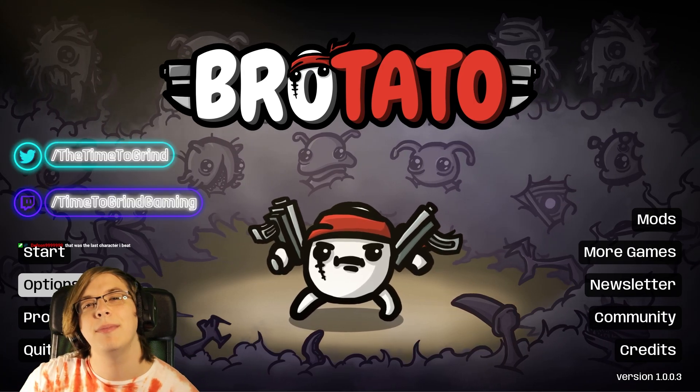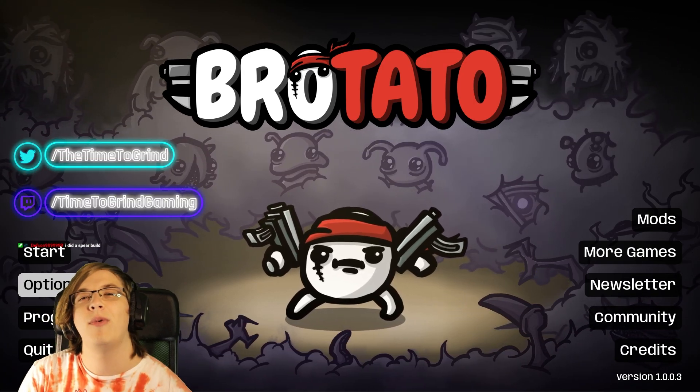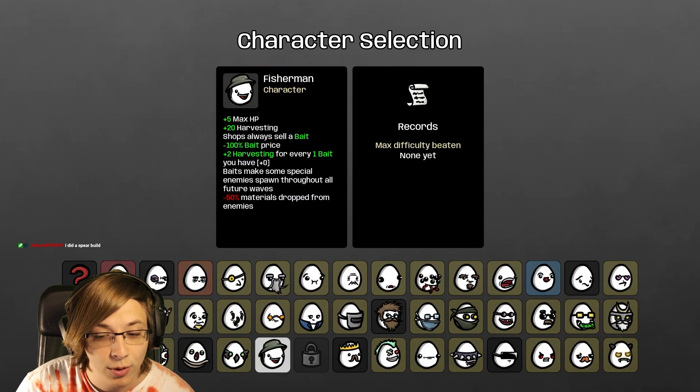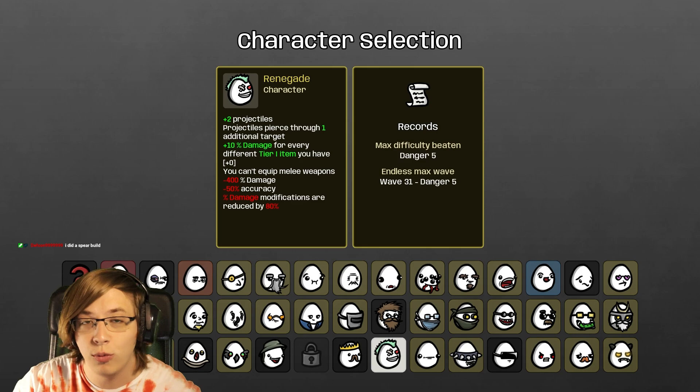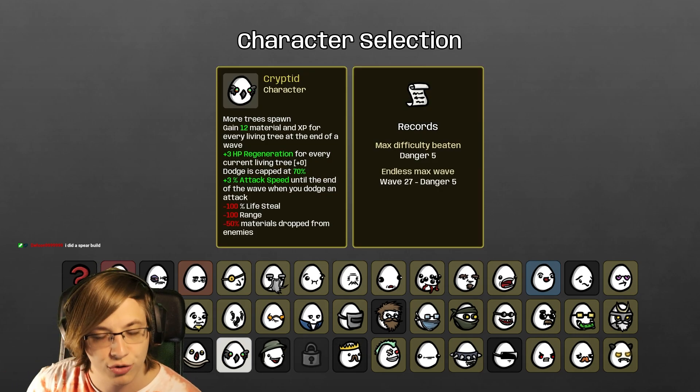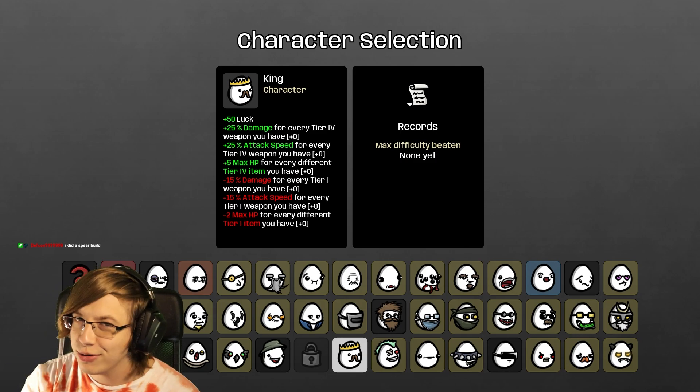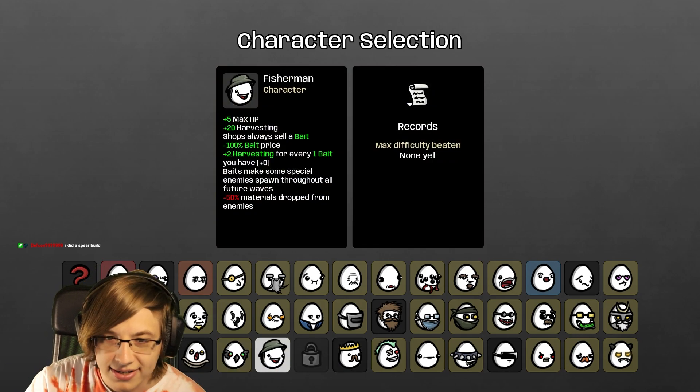Hello everyone, time to grind here! Today I wanted to bring you guys some more Brotato. Last time we played the Renegade - the new 1.0 characters - and the first one we did was Cryptid, which had very fun builds. If you guys haven't seen those, go check them out. Now we're going to do the King character.